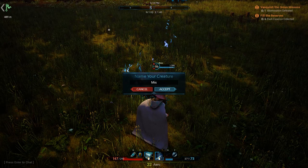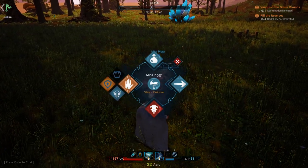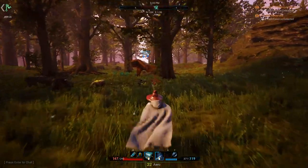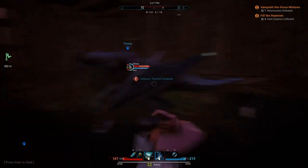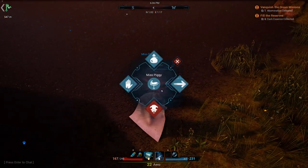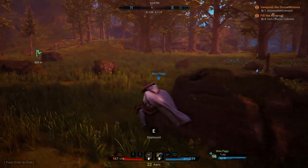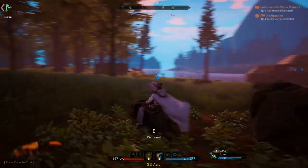Once the animal is tamed, it will stop and you just press E on it to name it — that doesn't really matter, do whatever you want. You can then press E again for options: leave it in passive, aggressive, or defensive mode, or have it follow you in those same modes. There's also an inventory you can add items to, and an option to dismiss the animal. If you want to use the animal as a mount, craft a saddle — learnt by spending skill points in the knowledge menu. It takes quite a lot of leather but then you can ride around on the animal.